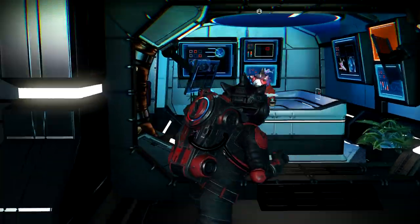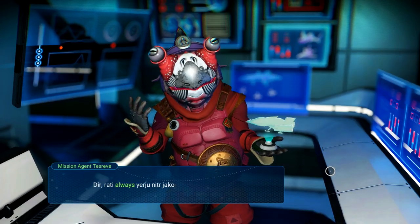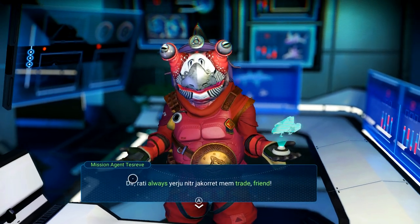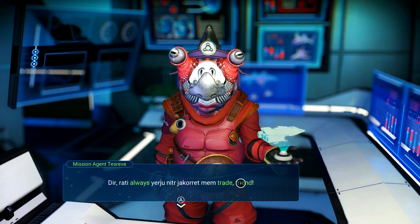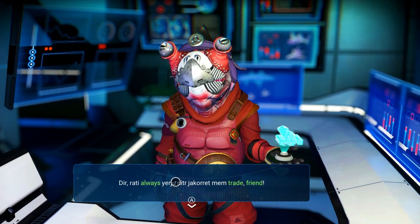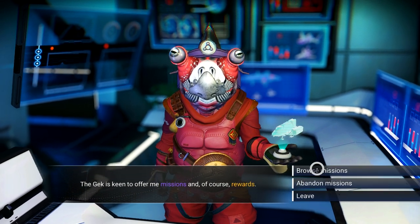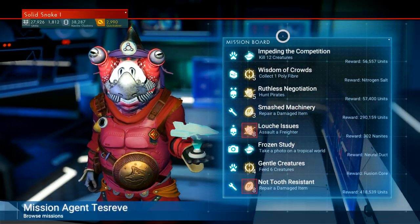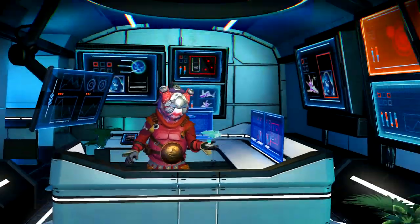There's the terminal and here's the mission agent. Now, any of the words you know are going to turn out different colored. The Gek is keen to offer me missions and of course rewards. It looks like it's going to be about the same setup as before.